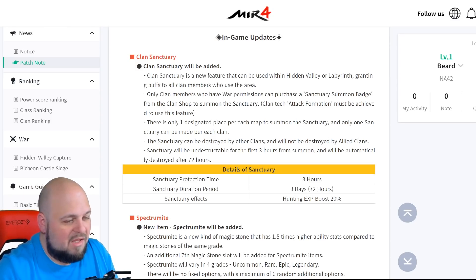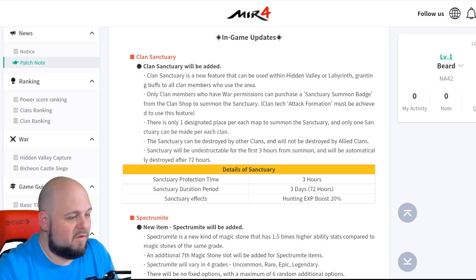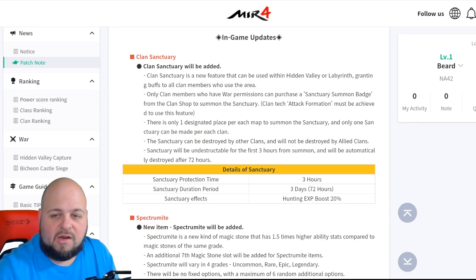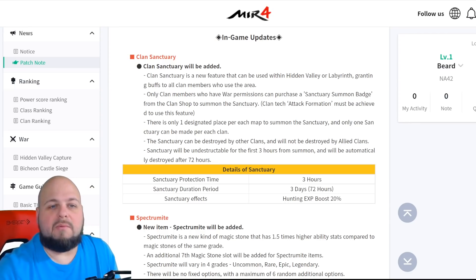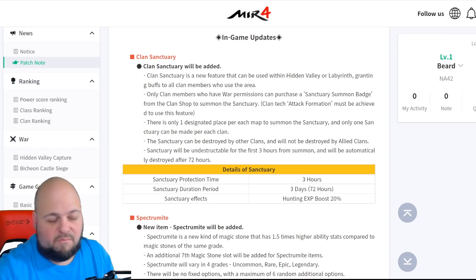I'm assuming it will possibly be multiplied by the multiplier if you have your vigor active, which makes it a little bit more. The only thing is, it's called sanctuary — it sounds like players would be protected within it, but I'm not seeing anything in the description about that. It almost seems like all you're going to do is get an XP buff in that area.